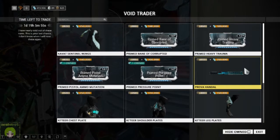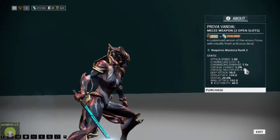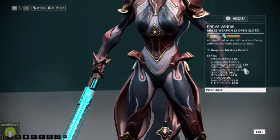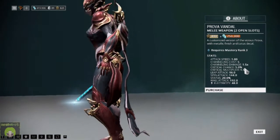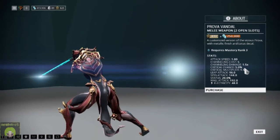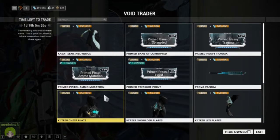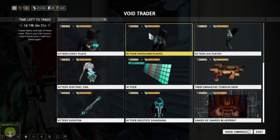If you're into collecting weapons from Baro, we've got the Prova Vandal, which is a melee weapon that will go nicely alongside that Primed Pressure Point. Keep in mind that Primed Heavy Trauma is not going to go well here because, as you can see on screen, it is a pure electric weapon. It will go nicely to make a corrosive weapon with that built-in electric.